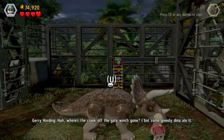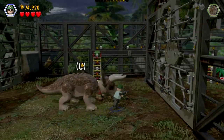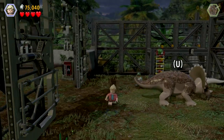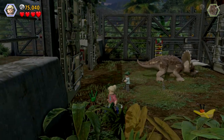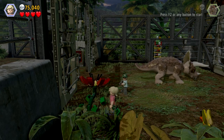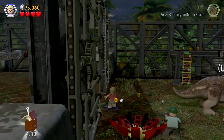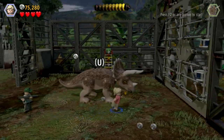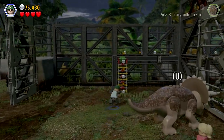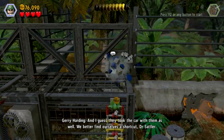Where's the crank off the gate winch gone? I bet some greedy dino ate it. Ellie, I need you over here as well to water the plants. Water these plants. Four out of ten of these parts, which is good. I'm going to change to Jerry Harding, I'm going to go up — I missed a stud there but I'm not really fussing. We better find ourselves a shortcut Dr Sattler. Once we get past this fence we'll be back at the visitor center in no time.